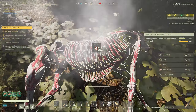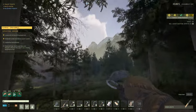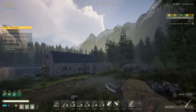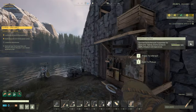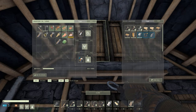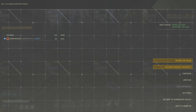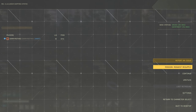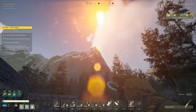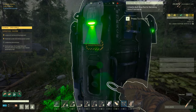We're approaching our base just as the sun is going down. Since this mission requires solar panels to power the drill, we definitely can't do this at night. I'm going to stash what I have right now, then call a resupply — click this button and down comes our spare solar panel, drill, and wiring tool.